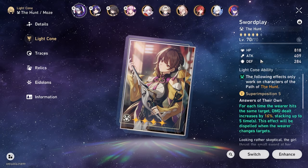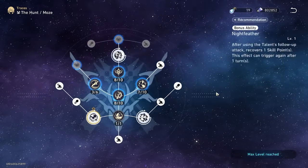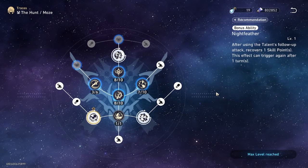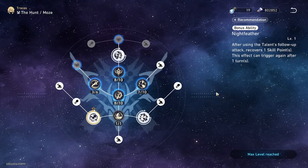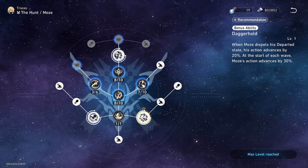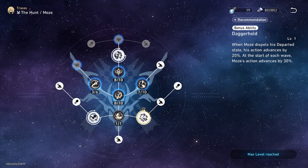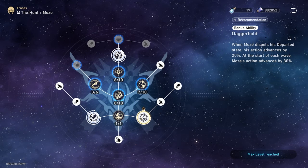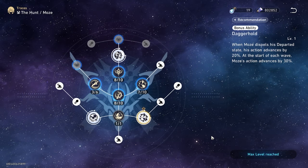Now the traces. Night Feather: after using the talent follow-up attack, recovers one skill point. This effect can trigger again after one turn, so we are going to be recovering skill points, which is a really good thing. Dagger Hold: when Mous dispels his departed state, his action advances by 20%. At the start of each wave, Mous's action advances by 30%, so he is going to be acting more frequently at the beginning of the battle. You can use this to help activate the follow-up attacks from other units.